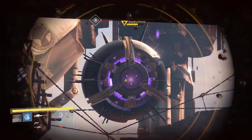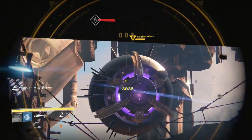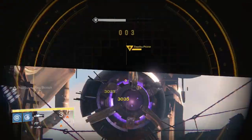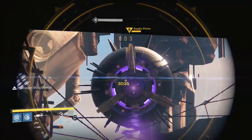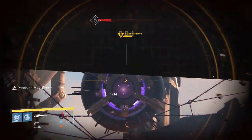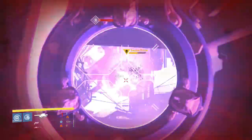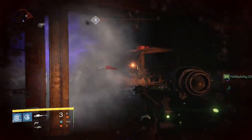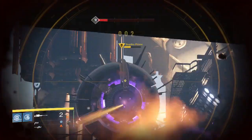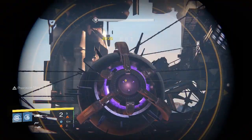What is going on guys? It's your boy J-Ho bringing you a brand new video, and today I'm going to show you guys my Nightfall awards for this week on all three of my characters. This week's Nightfall was the Devil's Lair Strike on Earth. It was Sepix Prime once again, and to be honest, this Nightfall felt a little bit longer than usual — maybe because there were no burn modifiers on, and also this was the first time we've done this Nightfall on level 32 difficulty. So it was a little bit longer but still manageable to complete.